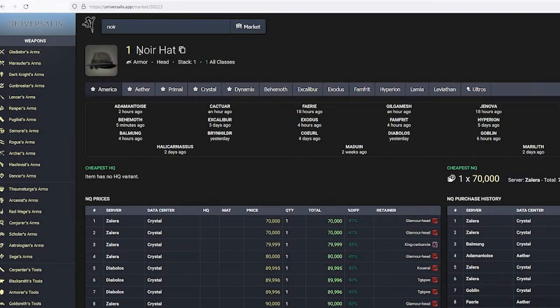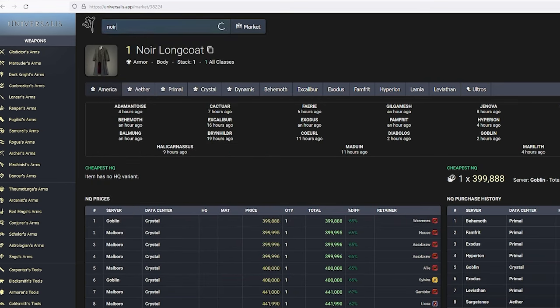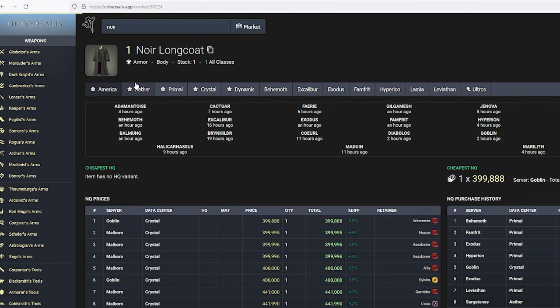I'll now look up each price on Universalis and divide that number by the number of runs to get a price per item, so we can have an average price per run. I'm also going to round up to the nearest thousand to simplify the amount. The Naur Hat is going for 70,000 and it takes five runs, so that's 14,000 a run. The Long Coat is going for 400,000 at nine runs, making it 45,000 a run.